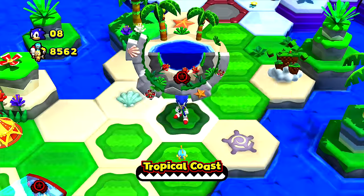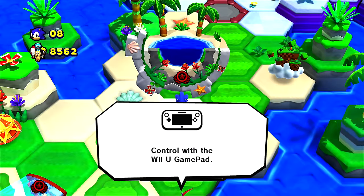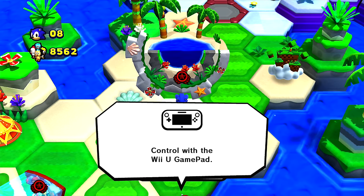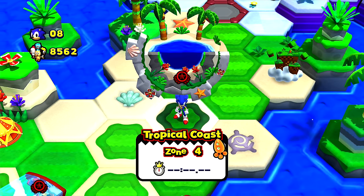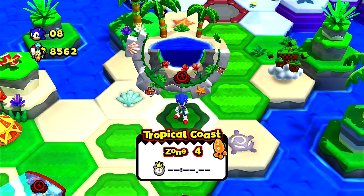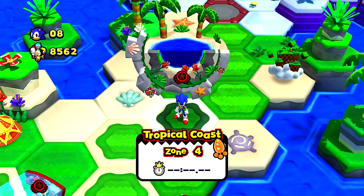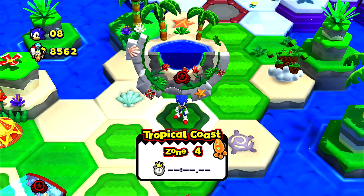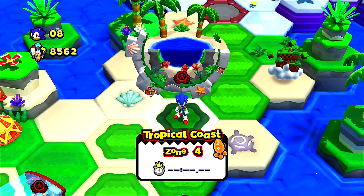I guess that wraps it up for this episode. We got ourselves a shield! I really thought that was the Aqua Shield, but wait — there are elemental shields in this. Actually, there is. There's an electric shield. Is there? Yep. And I believe there's a fire shield. I think you can only get them through Miiverse anyway, so someone has to give them to you.